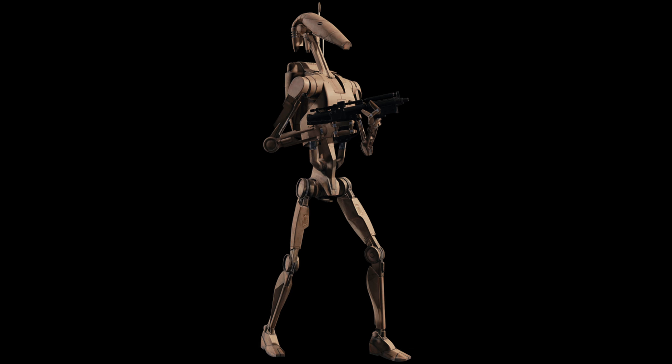Ground troops en route to your location. Request to drop ships. Ground attack failing. Fighter attack neutralized. Surround wreckage. Reacquire transmitter cargo. Ground units. Cargo has been transferred.